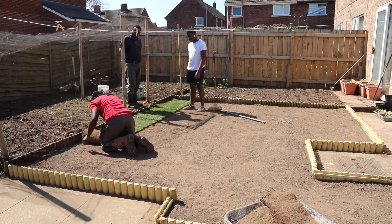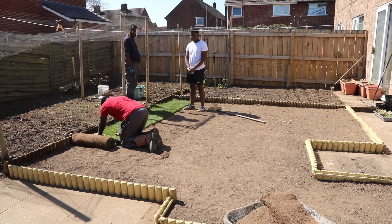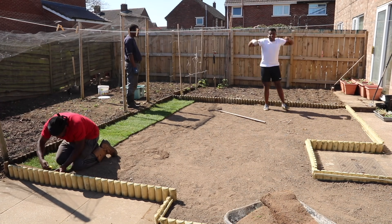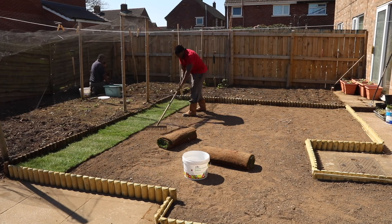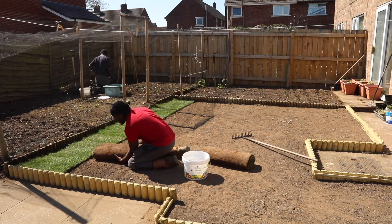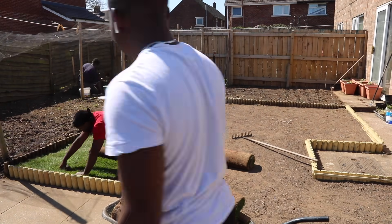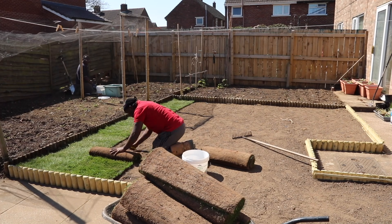Chukko was there somewhat assisting, looking pretty. You can see Chidzy's got a little knife to make sure the cuts are precise. And when he rolls the turf, he rolls it on the other side so that it makes a gradient effect of a lighter green and a darker green — that will make more sense as we go on.